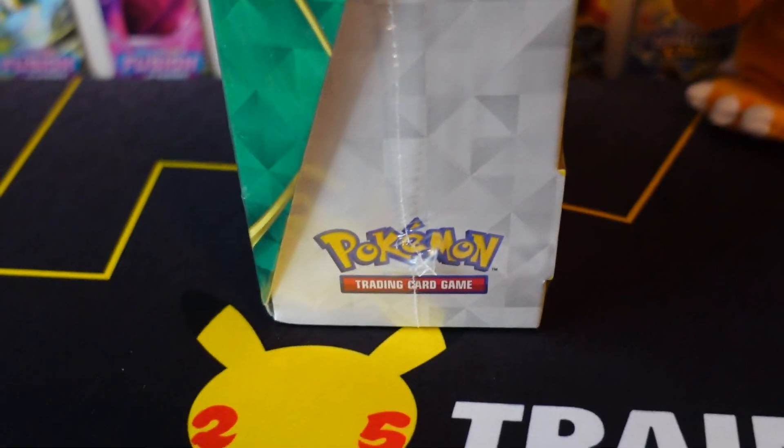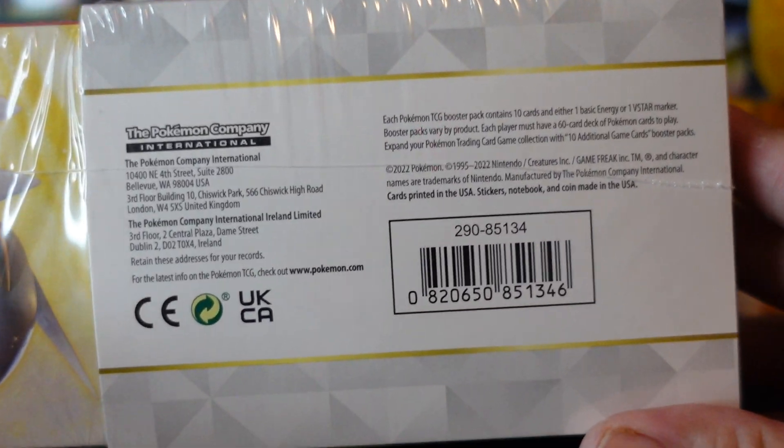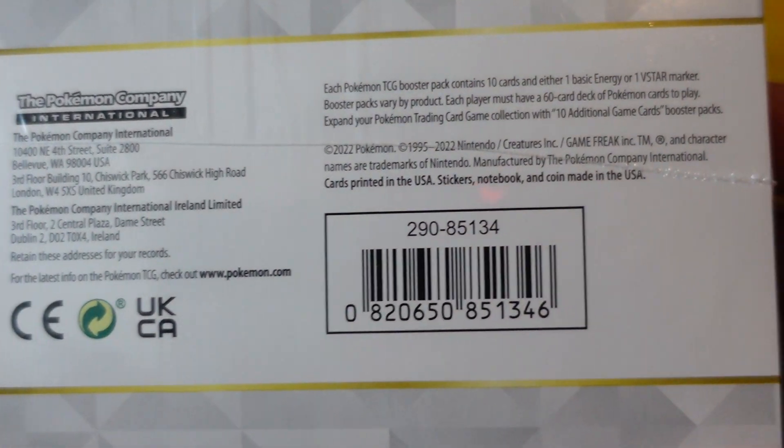The top of it is just plain, and this side is just plain. I'm pretty sure the other side is just plain as well, but it has that sleeve over it which doesn't make it plain. And then we have the bottom here with the barcode, if you want to scan that to purchase on Amazon, I guess.